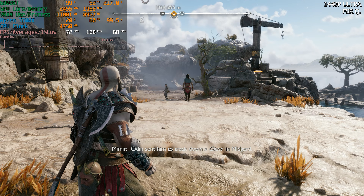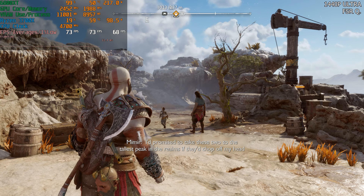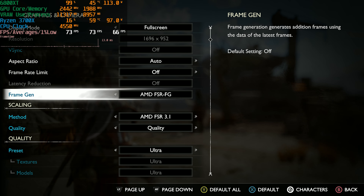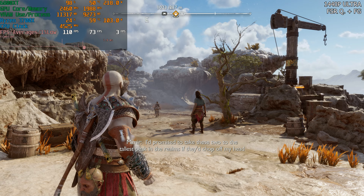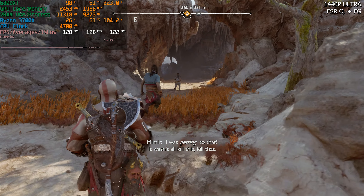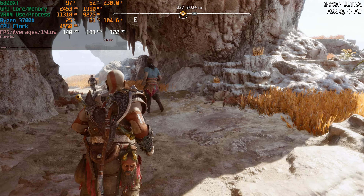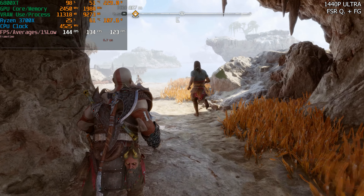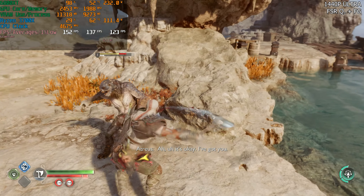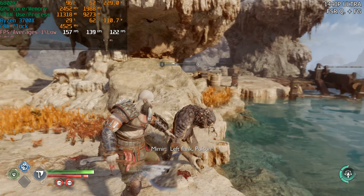With FSR set to quality, we go from 60fps in Svartalheim to 75fps — a pretty decent jump. With frame generation on top of FSR quality, we go beyond 120fps, and it actually looks great there too. At 1440p, you have so many options. You can maintain your ultra graphical preset and stay at 60fps, though in Svartalheim you can actually drop a tiny bit below 60 in some cases. But for the most part, it is a 60fps experience with the 6800 XT.